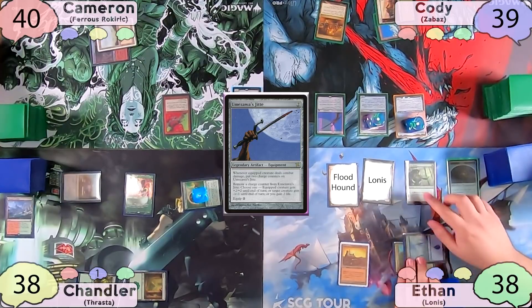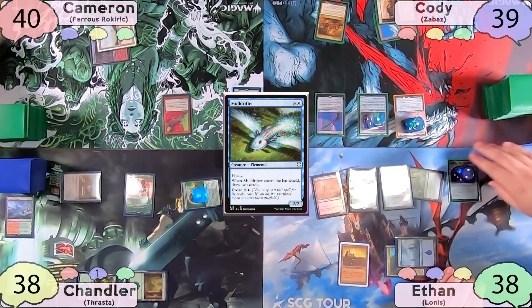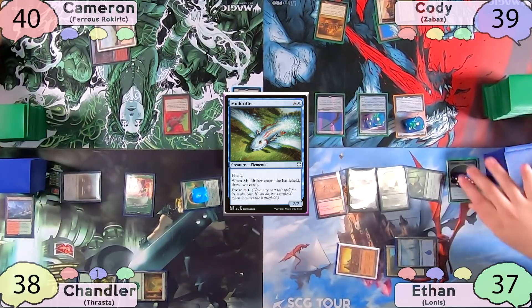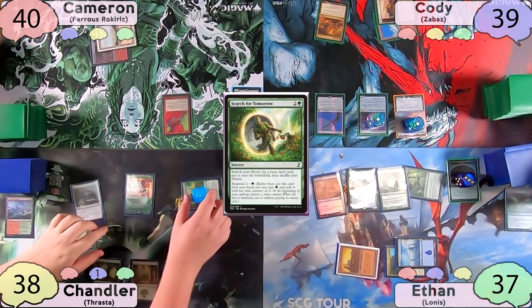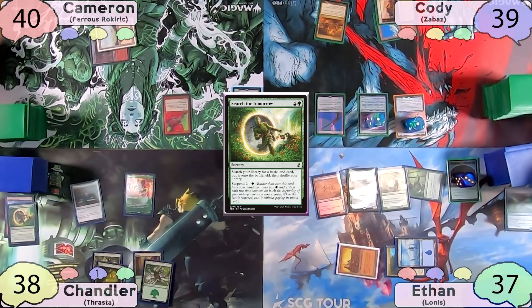Ethan plays an Island as his land for turn, then starts off by evoking a Mulldrifter to draw two cards, also getting to investigate off Lannis. He takes another damage to City of Brass to cast an Arbor Elf, making another clue token. He passes to Chandler, who gets to cast Search for Tomorrow, finding another Forest to the battlefield, and then plays yet another Forest as his land for turn. Lotus Cobra makes a green.